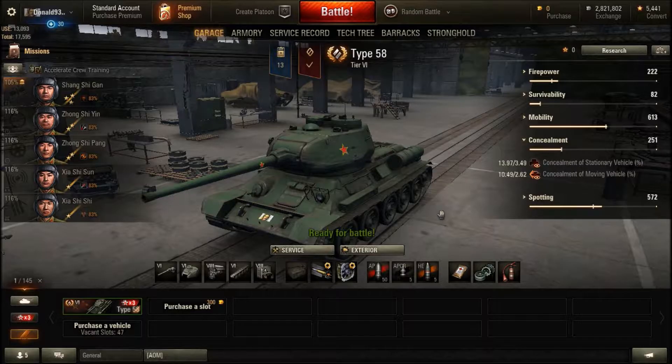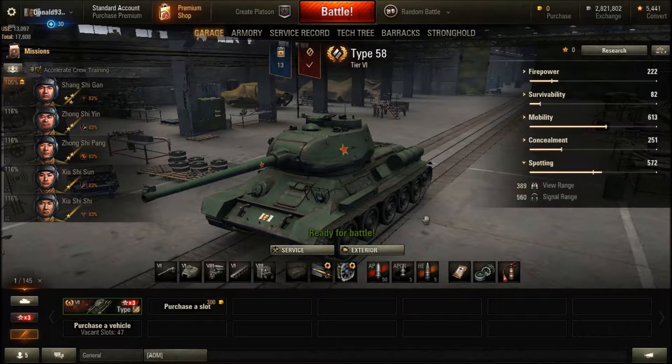The vehicle concealment is okay — 14 when you are not moving and 10.5 when the vehicle is on the move. The vehicle spotting range is okay at this tier. With a slightly better than average crew, the base view range is about 390, which can be increased even more with coated optics or a binocular telescope. The radio range is not that great nor bad at this tier — 560 meters.